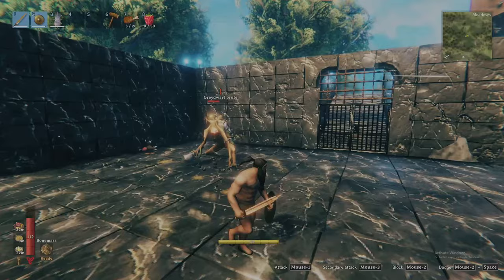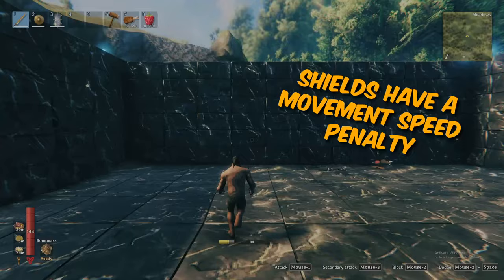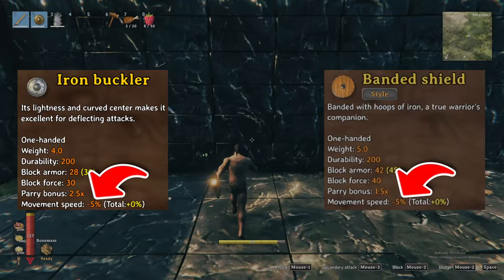And fourth, each shield delivers a movement speed penalty with the smaller shields minimizing that impact. Both bucklers and round shields have only a 5% movement speed reduction, while towers have a 20% reduction.